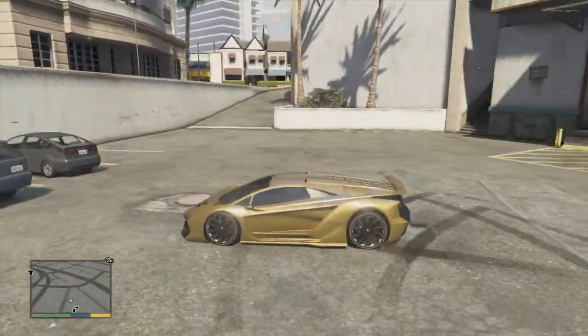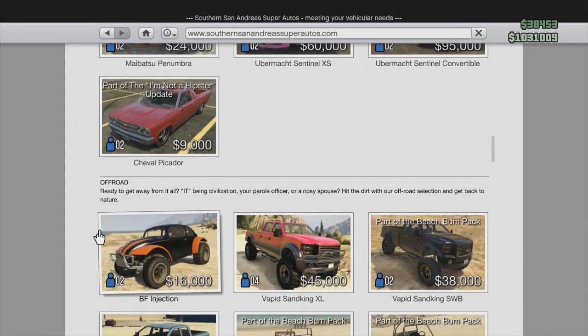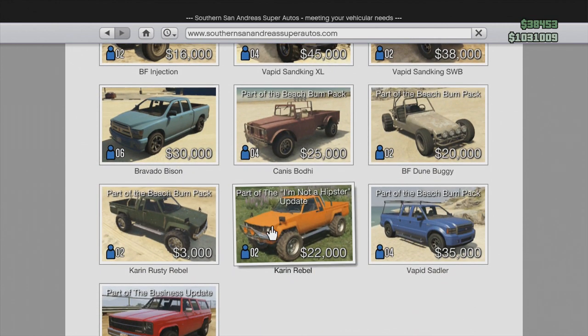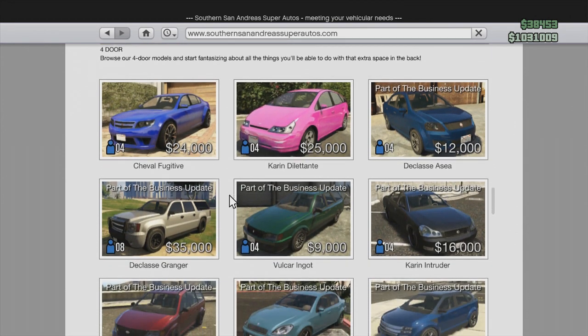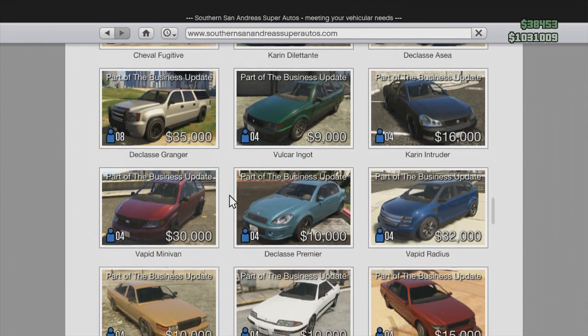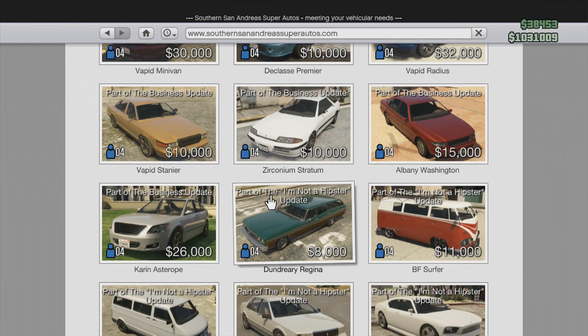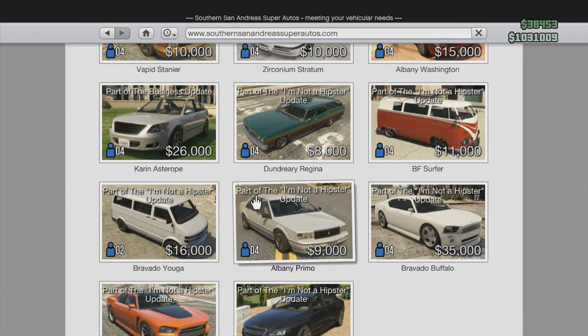Some other new things they added to online was the option to buy a bunch of new cars. You can now buy the Karin Rebel Clean Edition. You can also buy the three main characters' cars from single player: Franklin's Buffalo Supercharged Edition, Michael's Obey Tailgater, and Trevor's Blazer, which is really awesome. They also added a few new vans and cars: the Albany Primo, the Bravado Yosemite, the BF Surfer, and some other cars. If you want to buy them, you can now do that.